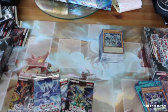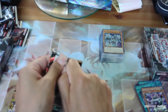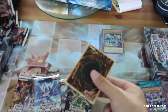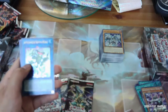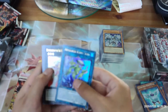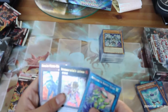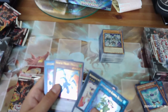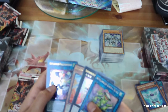We've got six packs left in this first booster box. Glacial Beast Polar Penguin, Appliancer Kappa Scale, Brotherhood of the Fire Fist Lion Emperor, Kwakimura Drago, and Appliancer Vacu Elephant.